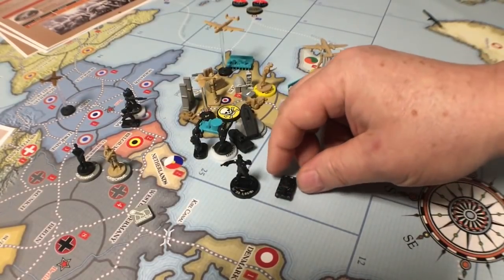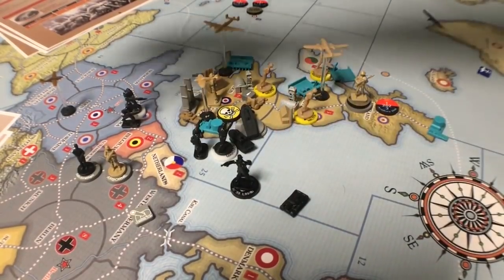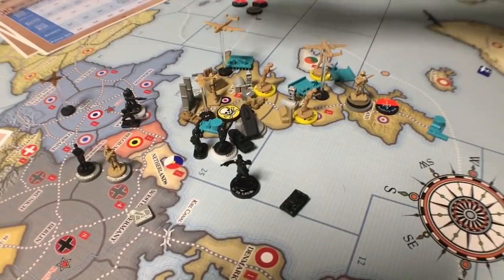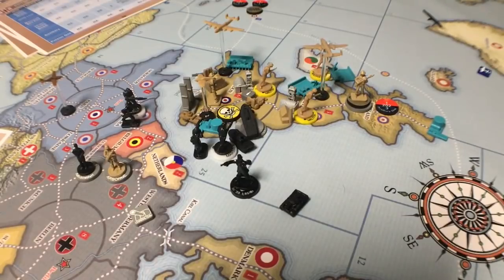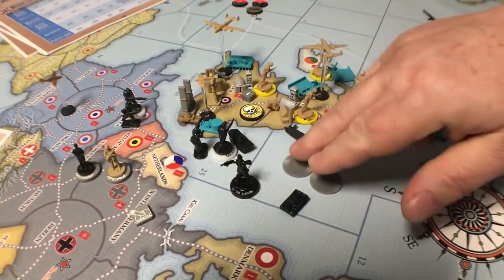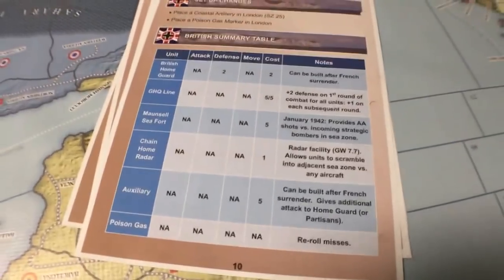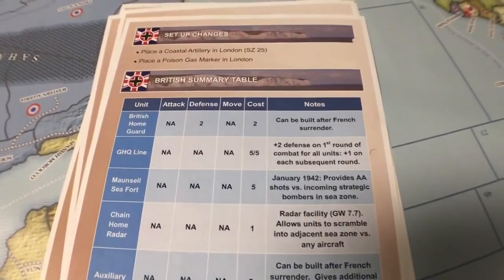Also in this set you get a medium tank. The stats are just standard medium armor: attack at six, defend at five, moves two, costs six IPP — but they give you a free one. The reason for that is in the setup changes. If you decide before the game starts to put Sea Lion into effect, you place a coastal artillery on London and the poison gas marker on London — those are the only setup changes you make.